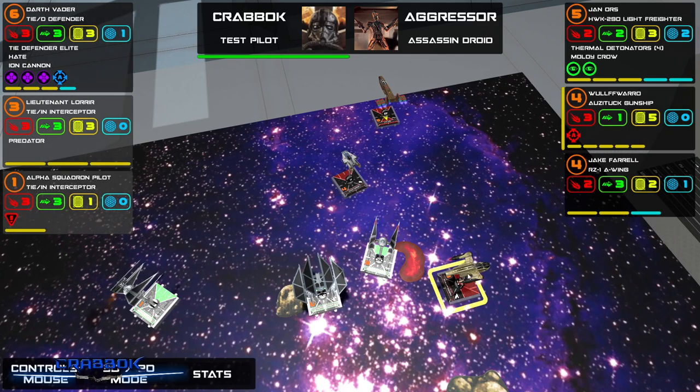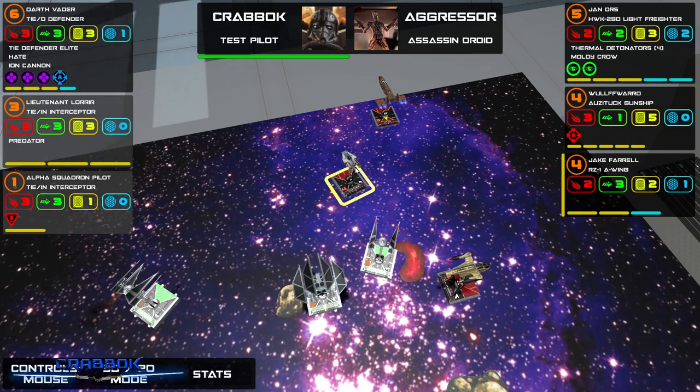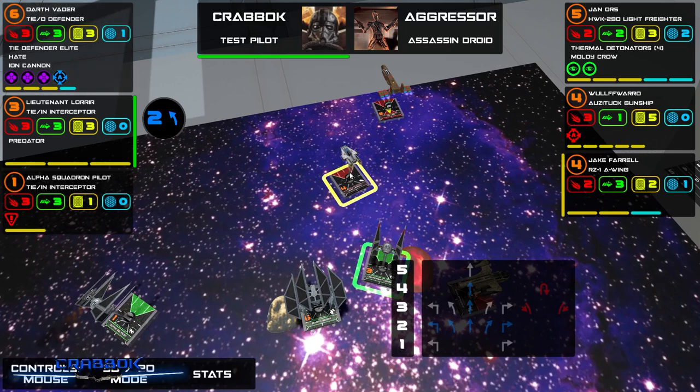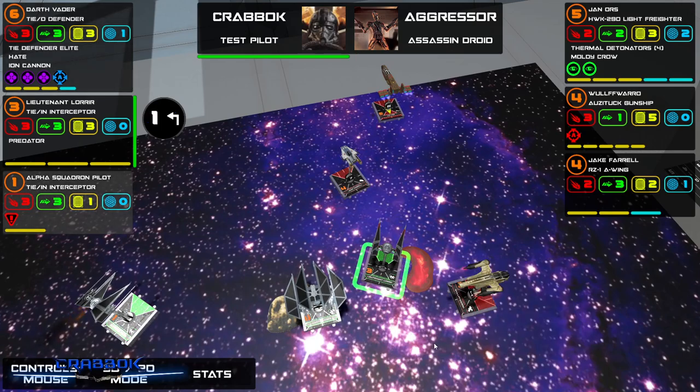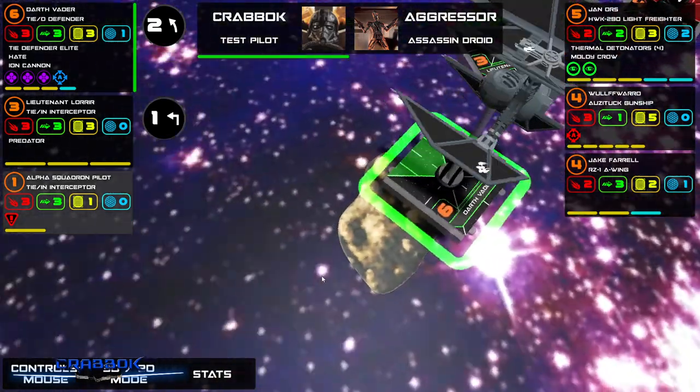We're planning dials now. I think Wolf Waro's going to turn left. Jake Farrell — A-wings have a Segnor's loop now, don't they? I don't even know. I think a one bank this way is reasonable. He's going first — he will bump if he does that. Let's do the hard one. Vader, am I hitting a rock here? Yeah, I'm going to totally hit this rock. Three rocks in a row — although this time I will still be able to attack.